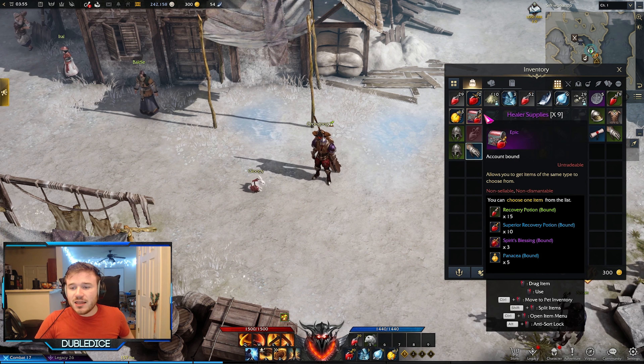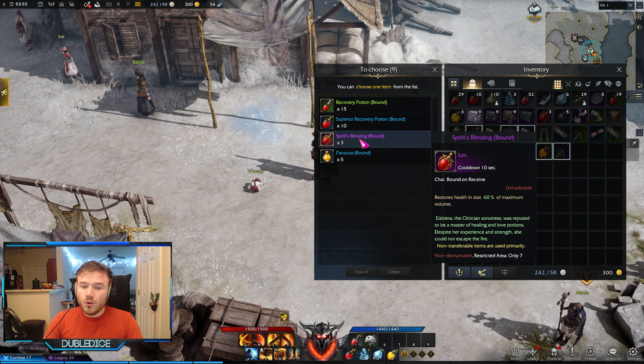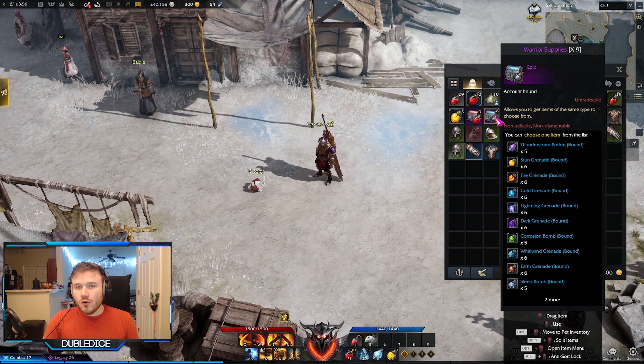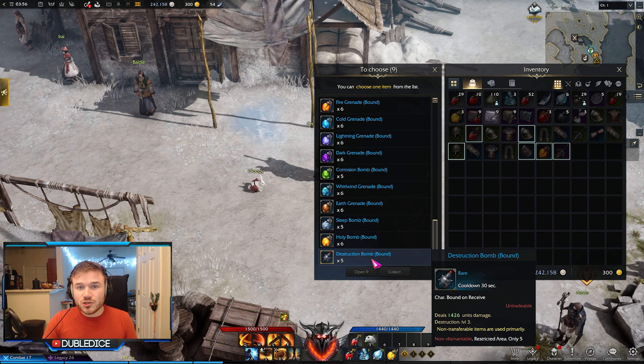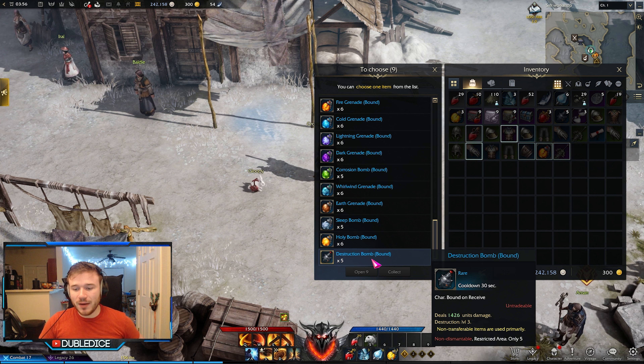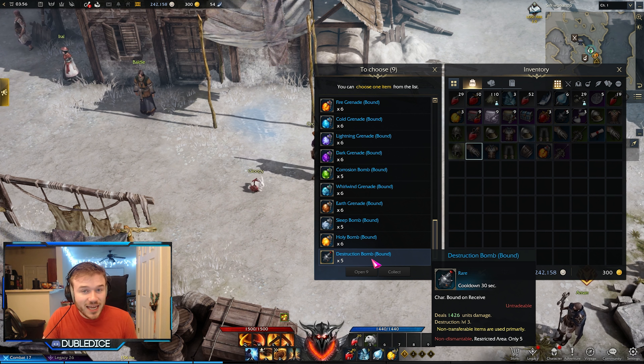The second thing about these boxes is that they contain important choices. For the healing supplies, I would recommend always picking up all of the spirits' blessings but do not use them, as these are incredibly powerful end-game elixirs that can heal you for a massive portion of your health. They are very expensive to make because of how incredibly good they are. For the war supplies, I would recommend taking the Destruction Bomb, because these are incredibly powerful — they're the only bomb that offers destruction on them, hence the name Destruction Bomb.